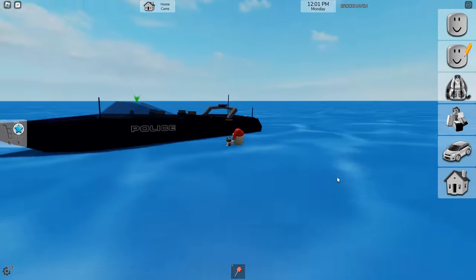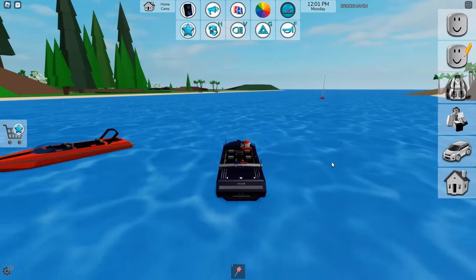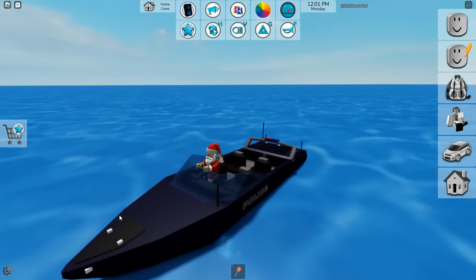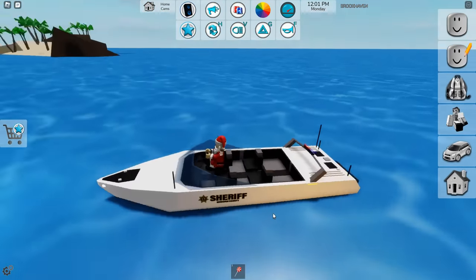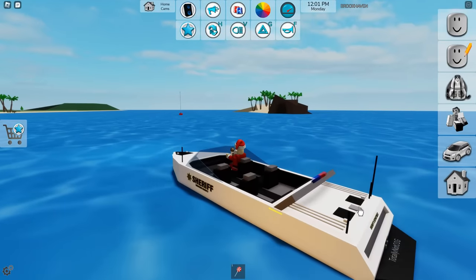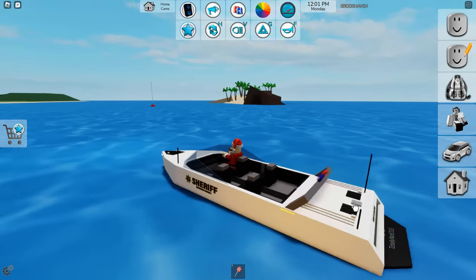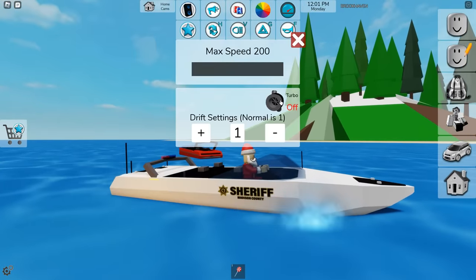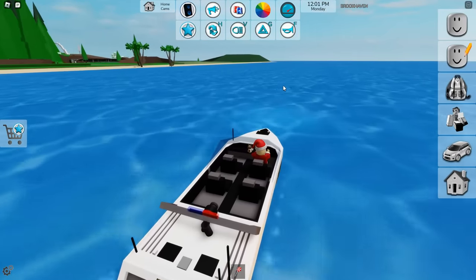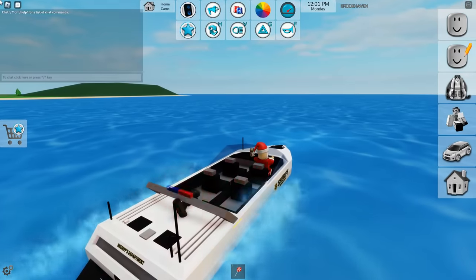Moving on, we have the first police boat. This one is really cool. The police boats are armed and ready. You can change it to a sheriff boat or a military police variation — there are different variations of course. Don't forget, you can add turbo to this as well if you want to make it go super fast. Ain't no criminals getting away on the waters. You also have your sirens here as well.